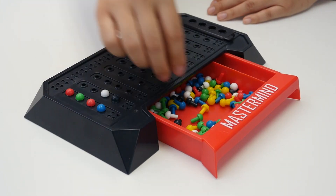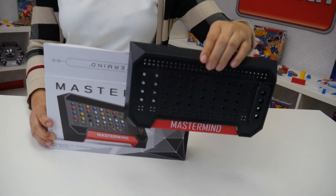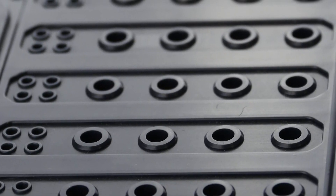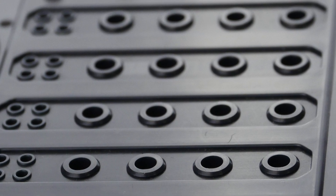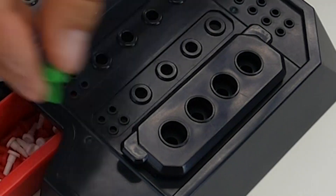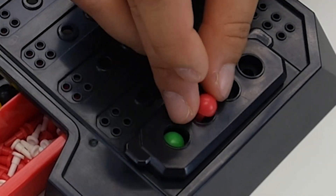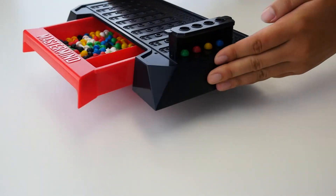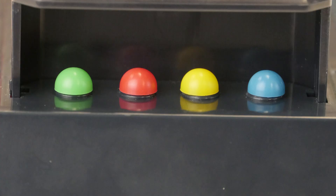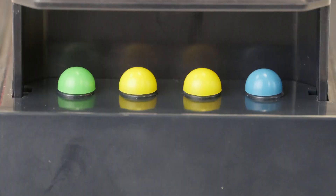First, decide which player will be the code maker and which will be the code breaker, and also decide how many games you will play. Place the board between you so that the code shield faces the code maker. The code maker secretly places any four code pegs in the code area and seals them with the code shield. The code maker can use any combination of colors, including two or more of the same color.